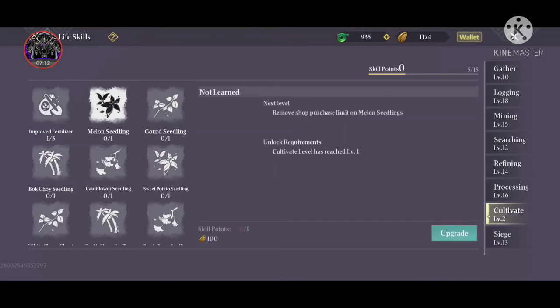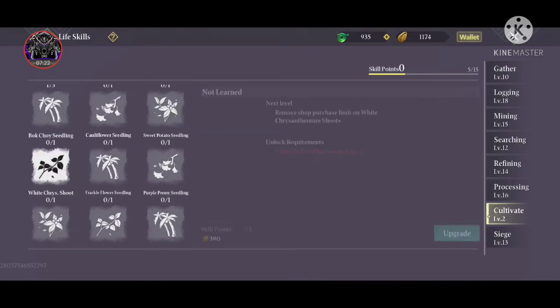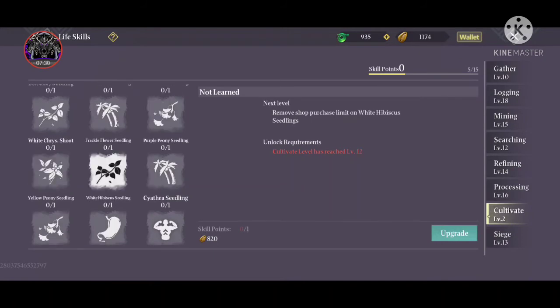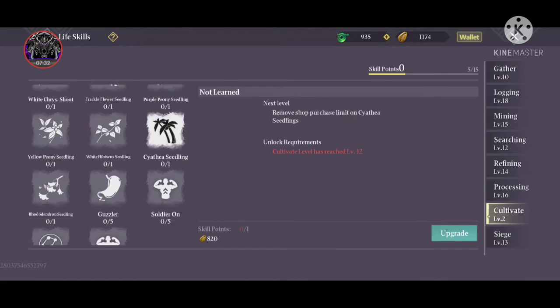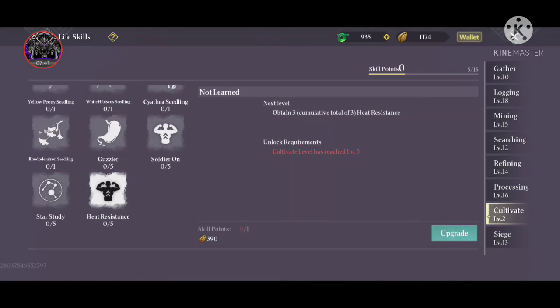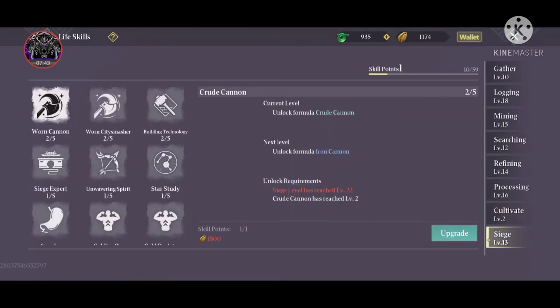Cultivator is purely farming-related. Most of the skills here only help you get more plant materials from your home plot — you put down fields and make your own farm to level this up. In my opinion, most of the Cultivator skills are useless. The four important skills I found here are Guzzler, Soldier On, Star Study, and Heaters.